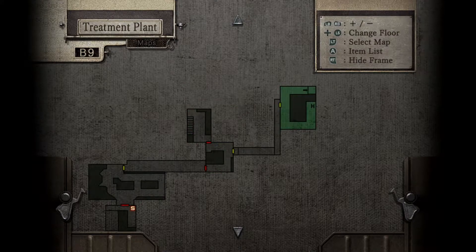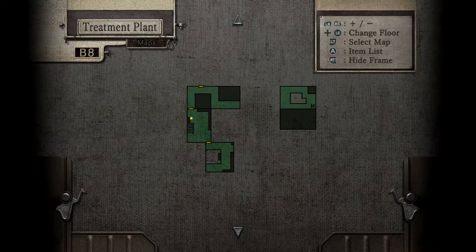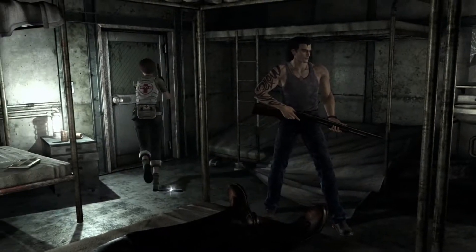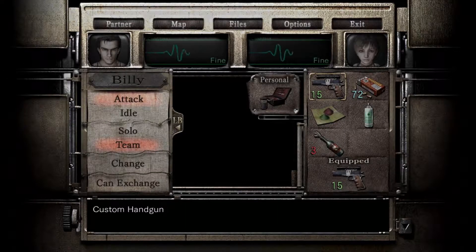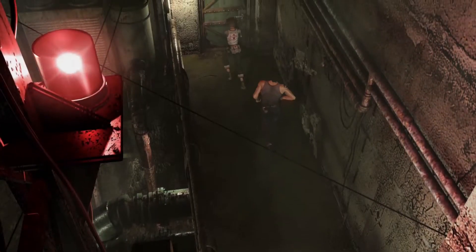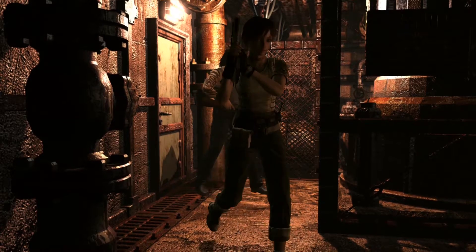Wait, what? Alright, we're just going to go this way. Oh yeah, I've got sulfuric acid on me as well. That's just something I thought I'd point out to everybody. It's battery acid, essentially. But I need to find a battery to put it into. Or something, I don't know.